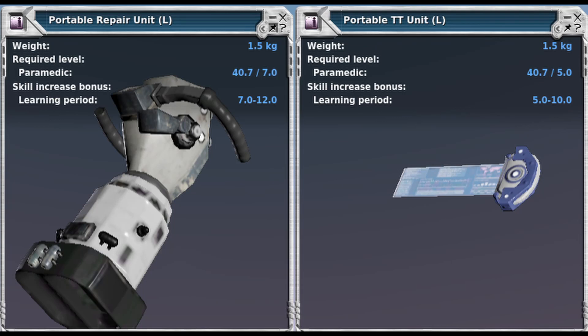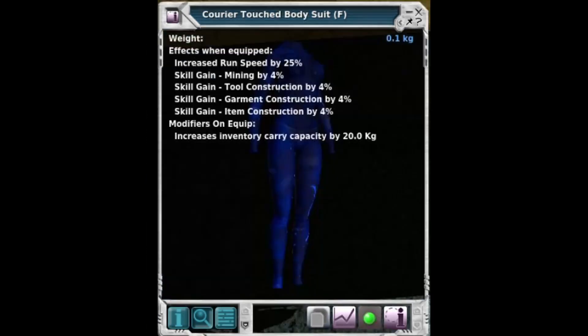If you want to be fancy, you get a Portable Ripper and a Portable TT. For the Middle Movement Spear, you have a GT, Ring, and Cloth.